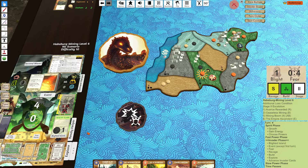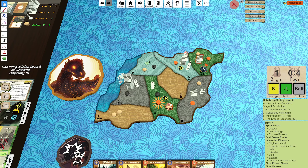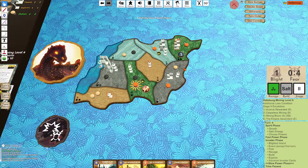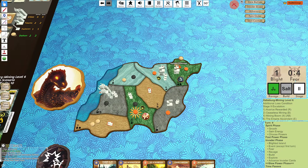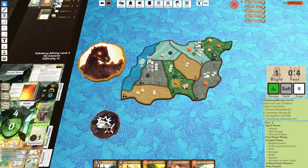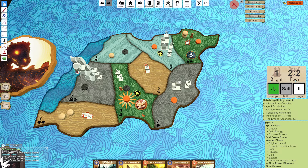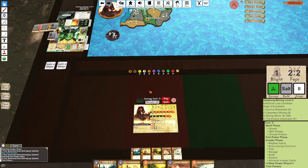We know the card is the salt card. Explorer — two explorers, two explorers, because I'm not blighted yet. Maybe I should have gone blighted, but I think I'm in a good spot because now I can use my Pack to the Joint Hunt gathering Dahan, killing both towns. Then this is going to trade in the ravage, this just gets eaten by the disease, and then I set up for my big nuke. I think it's good. G2.